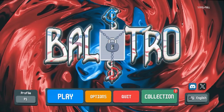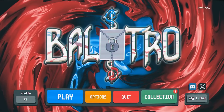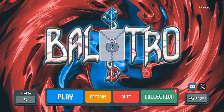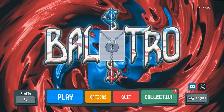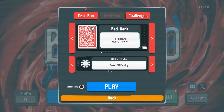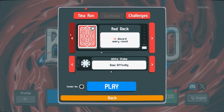Today we're checking out Balatro. This is a poker-themed roguelike deck builder. Basically think of this game like scuffed poker — sort of like an illegal energy where you can get rid of all of one suit of cards from your deck and replace everything with an ace. There is quite a lot of cheesy stuff you can do in this game, especially when combined with all of the jokers and trinkets you add into the deck.